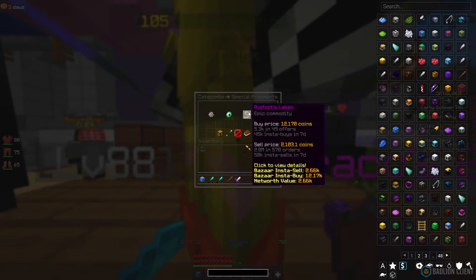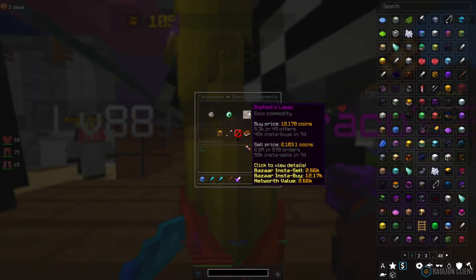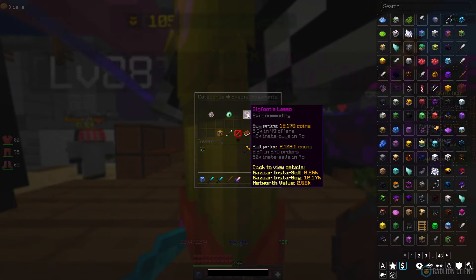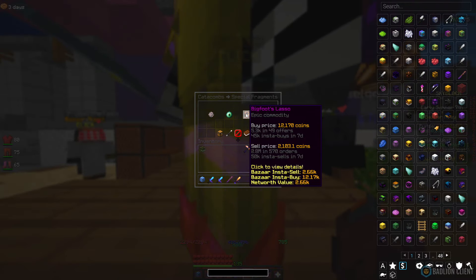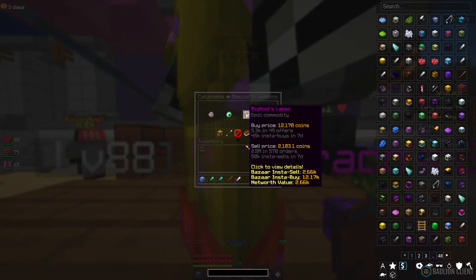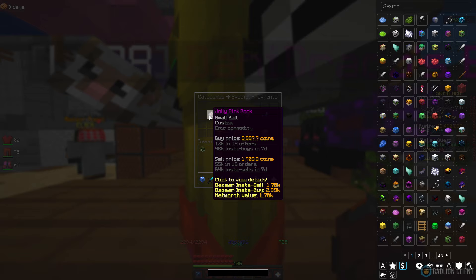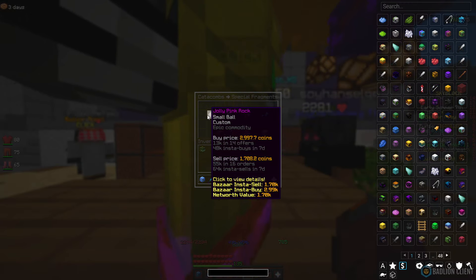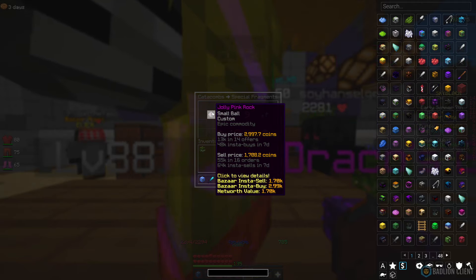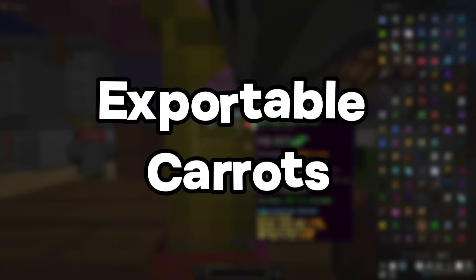Bigfoot's Lasso has 50k insta-sells and 45k insta-buys. When people drop these they don't tend to use them so they just insta-sell, but people that do use them will just insta-buy since it's only 12k. When flipping high quantities you can make a lot of money. Jolly Pink Rock is similar but the price is a bit too low right now — if you bought a thousand you'd make around 1.2 million, but I'm not going to invest in that right now.